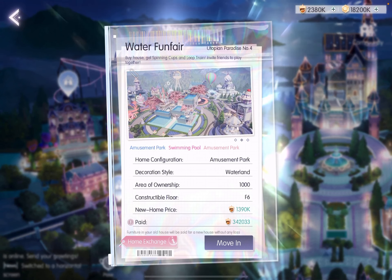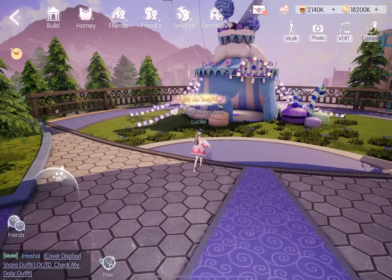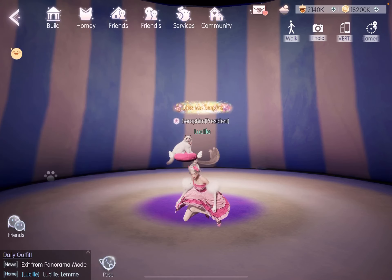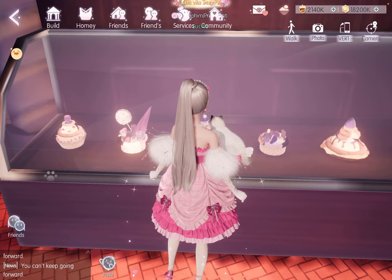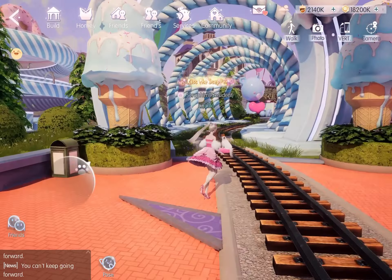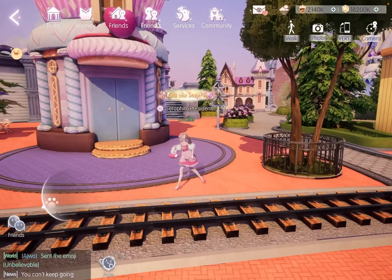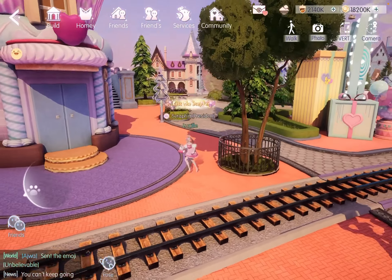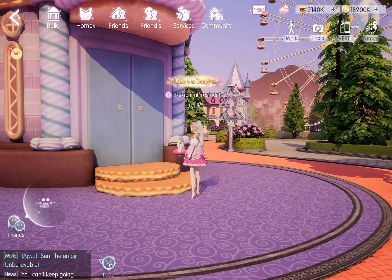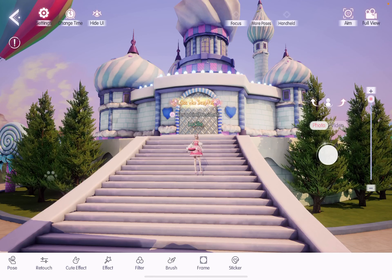Let us look at house number three and the external environment first. It's a lollipop fountain! What is this — a tent? Can we actually go in there? Look at me chilling with my kitty in the tent. I want some of these. Is that a giant cupcake? Check out this tunnel — it's so pretty. In comparison to houses number one and two, this environment definitely feels more like a theme park, because they have all these really cute and sweet structures inspired by food. The steps look like crackers or waffles. I love this building — it kind of resembles a mosque but they used ice cream swirls to make the shape.